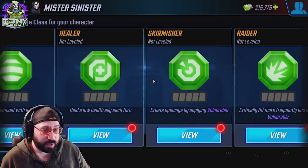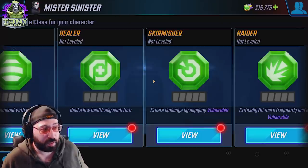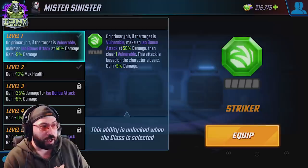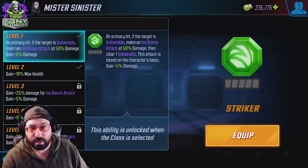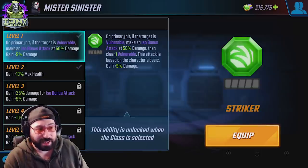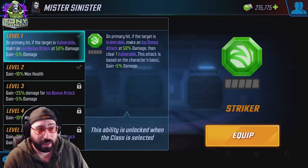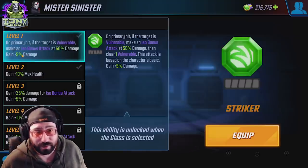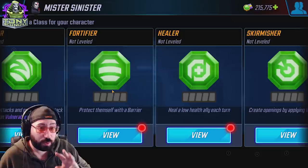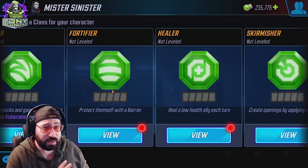Some of these ISO8 abilities are phenomenal, which is why it's relevant to get a good idea of where you want to go on the character, but there's no real wrong choice — just optimal and suboptimal. Looking at Striker: on primary hit, if the target is vulnerable, make an ISO8 bonus attack. This is not on my list for Sinister. He doesn't attack often — his first thing is cloning, his second is healing, and his basic attack is the only damage. It's very unlikely he'll be hitting vulnerable targets, so giving him damage doesn't really matter.